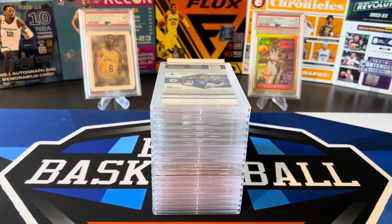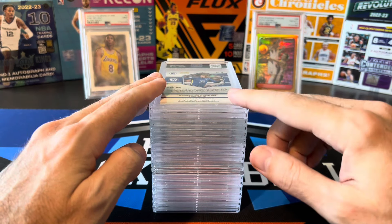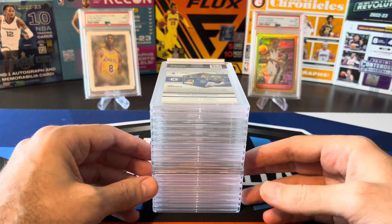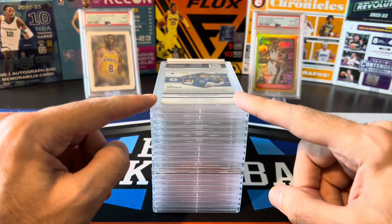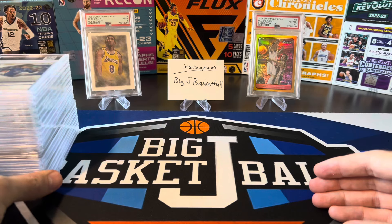What's going on ballers? Thanks so much for tuning in again and welcome back to another Big J Basketball box break video. Today we are not breaking any boxes because we have a nice big stack of cards fresh back from PSA. This is an 18 card submission sent at the lowest bulk level, $19 per card, and we're going to go through these and see what grades we got back from PSA.